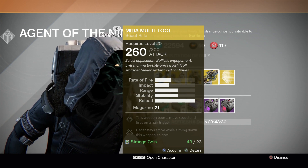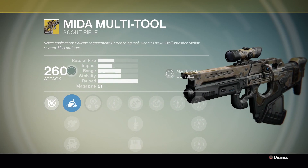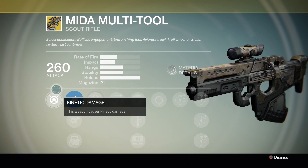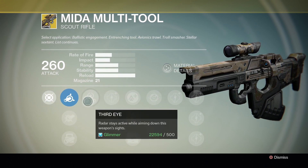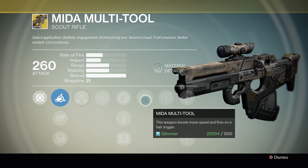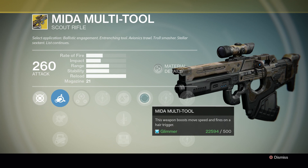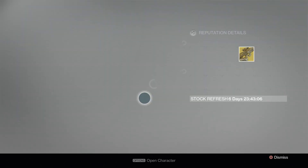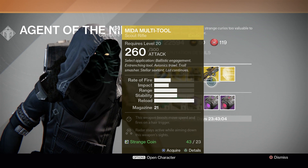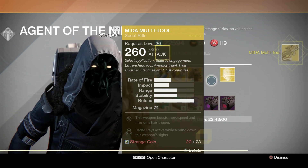For the weapon, it's the Mida Multi-Tool — we've never seen one like this. It's a scout rifle with kinetic energy and it has Third Eye, so the radar stays active. This weapon also boosts move speed and fires on a hair trigger. That sounds kind of cool, but I'm not that into scout rifles — I think there are other better ones out there.